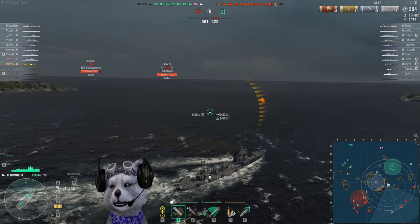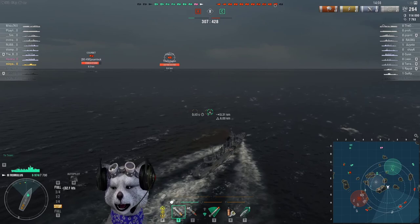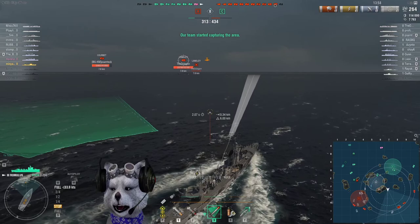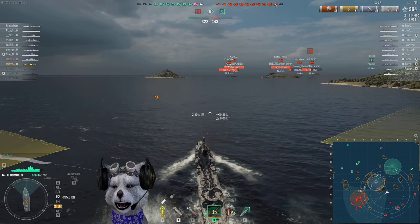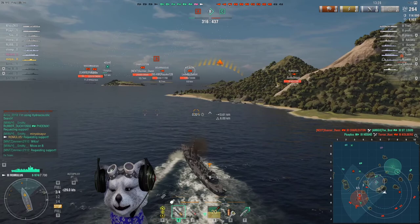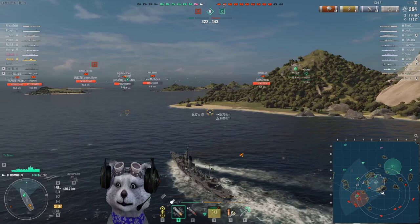The turning radius is 610 meters. The concealment is the same as the Tatra at 6 kilometers. With a 10-point captain and concealment mastery, this can get down to about 5.4 km concealment, which is quite nice. Similar to the original Tatra, this ship does not have smoke — European destroyers don't have smoke, only a speed booster consumable. At this tier there is also no repair party.